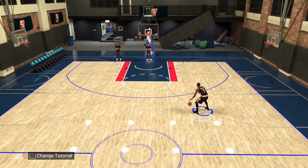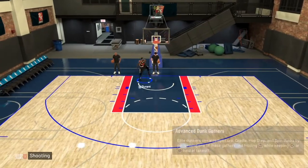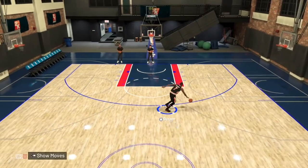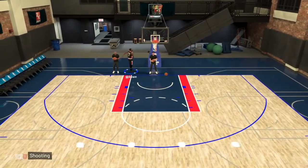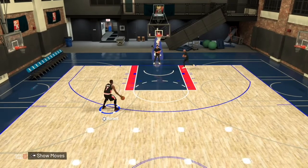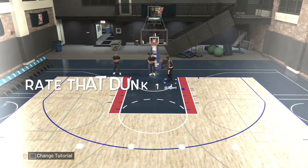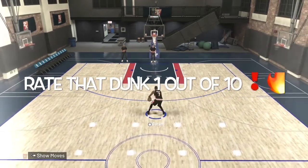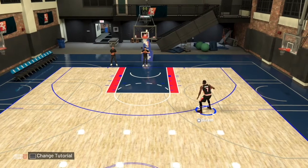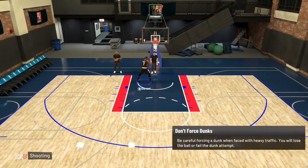Once you have running down, you'll add square, but you don't want to press square too early. Press square and he'll dunk — depending on the player, if your player is able to dunk, he will dunk. Kevin Durant can dunk, Steph Curry can dunk. LeBron James — good answer. James Harden. There are a lot of NBA players.